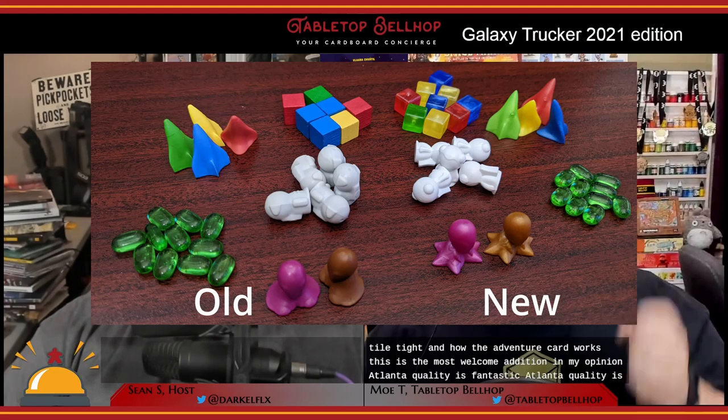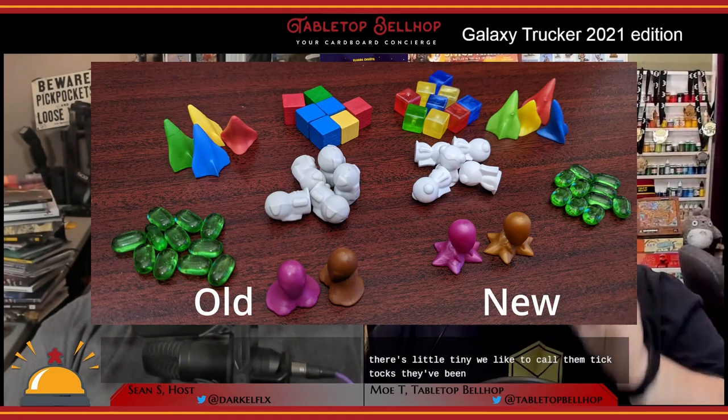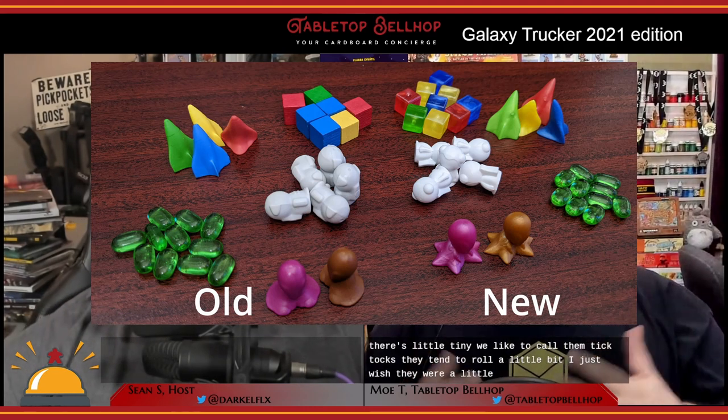Not a huge change, but a general upgrade. One of the new things included in this edition is a four-page quick reference guide that I think is a fantastic addition to the box. This includes a full rule summary, as well as describing every tile type and how the adventure cards work — the most welcome addition in my opinion. Overall component quality is fantastic, though I wish the energy cubes were a little bigger. They're a little tiny, we like to call them tic-tacs, they tend to roll a bit — the most fiddly component in the game.